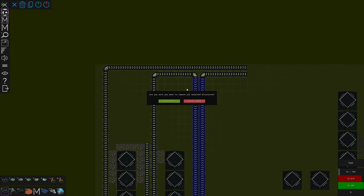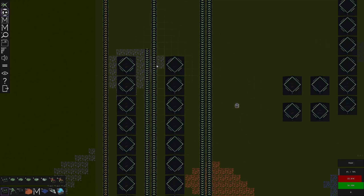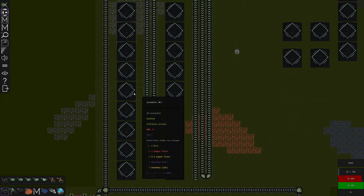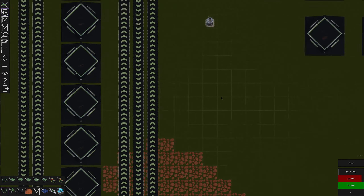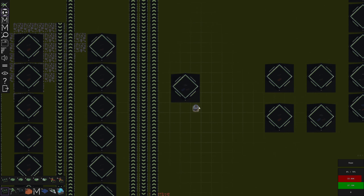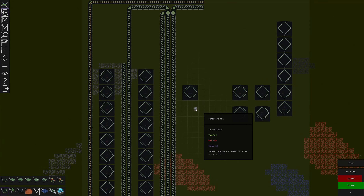Oh boy, I just realized I didn't leave any room for my output here. We're gonna have to move this over one. Something like that - and then this guy is going to be our output for our cables and we are just going to go right through here. That's going to make us wires and cables. Chips are going to be over here.